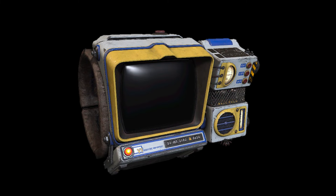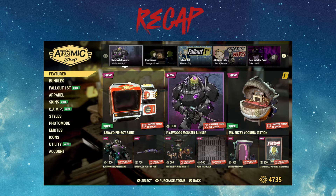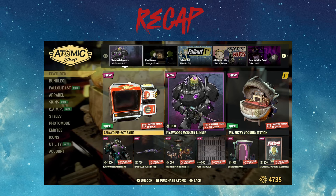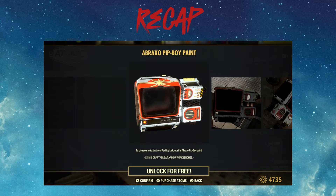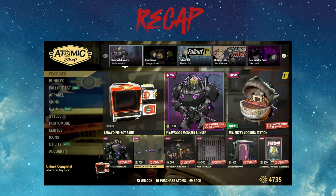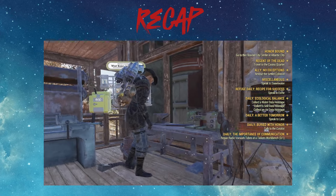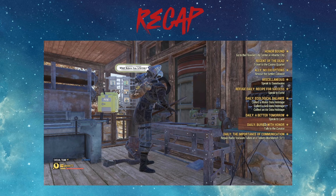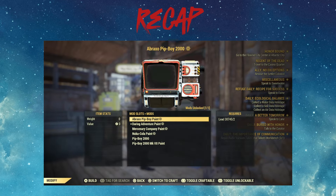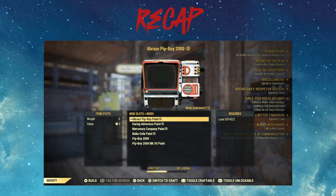Let's recap the spring cleaning event. Pop into the Atomic Shop and acquire the Braxo Pip-Boy paint — it's free for everyone. Then head over to your armor workbench, select your Pip-Boy, select the paint, and apply the Braxo Pip-Boy paint. That's it, you're ready to rock and roll.